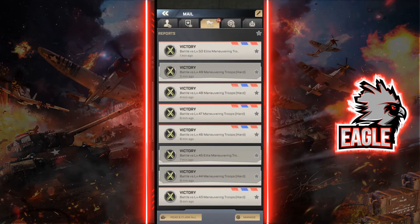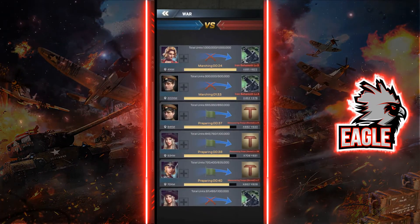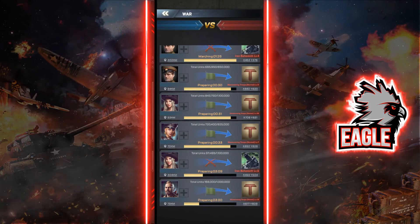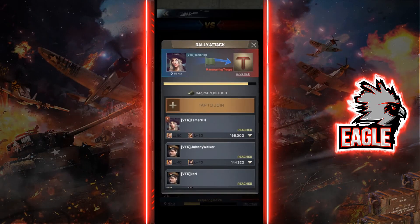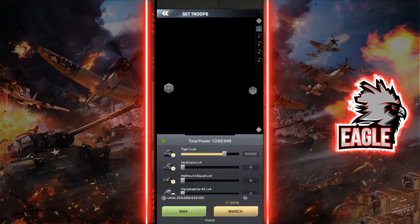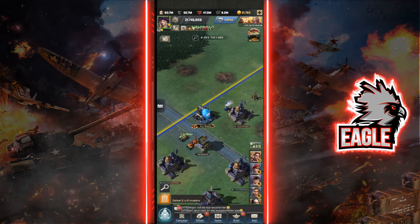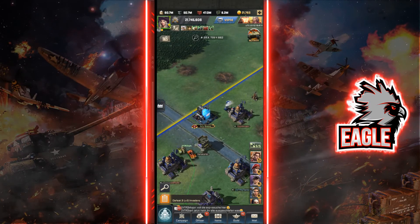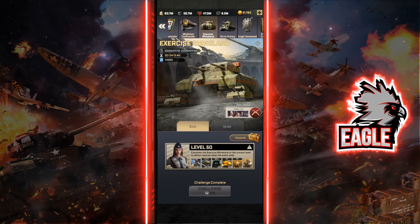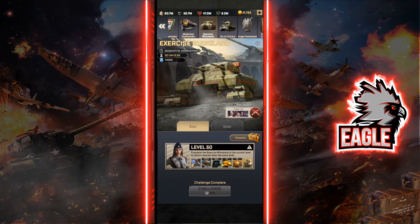We've finished the event early, so now we can help allies still progressing through the levels. Some rallies going on are clearly overkill, so I'd rather help guildmates whose rallies actually need support. Always utilize your action points wisely. That's basically Exercise Rhineland for you guys — thank you so much for watching, if you like this type of content please subscribe and hit the like button, see you on the next one!